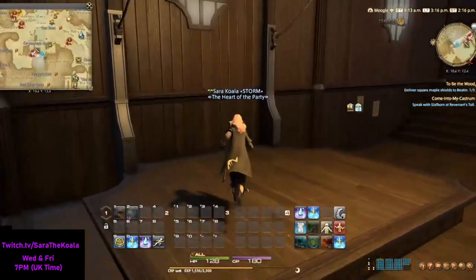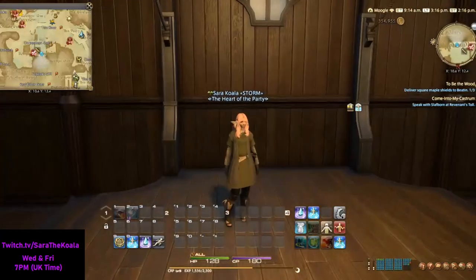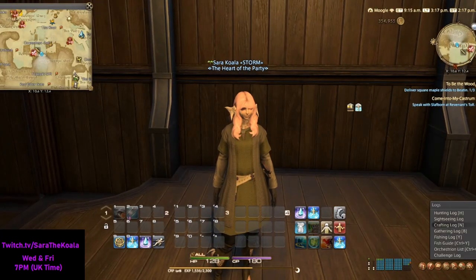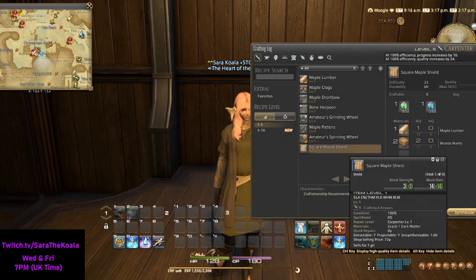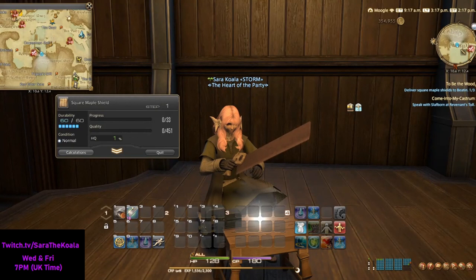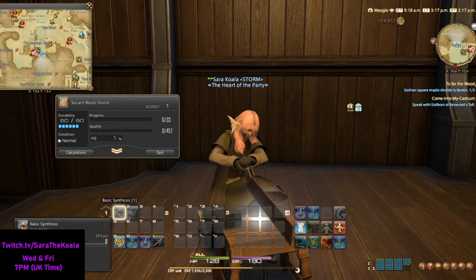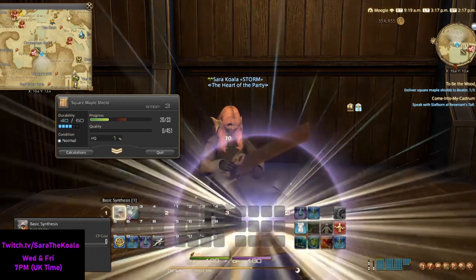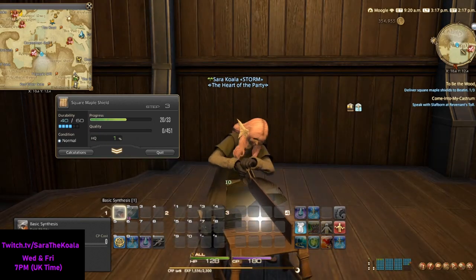Once you've got all of the items in place, find a comfy spot and get crafting. As you probably know, in order to craft or do the Carpenter Guild quests, you do need to have the Carpenter's Saw equipped as your weapon.